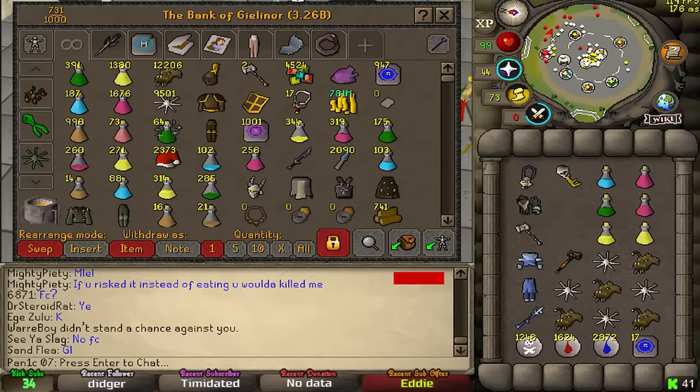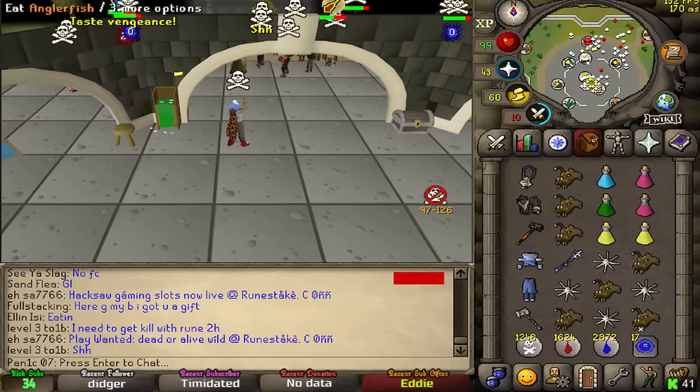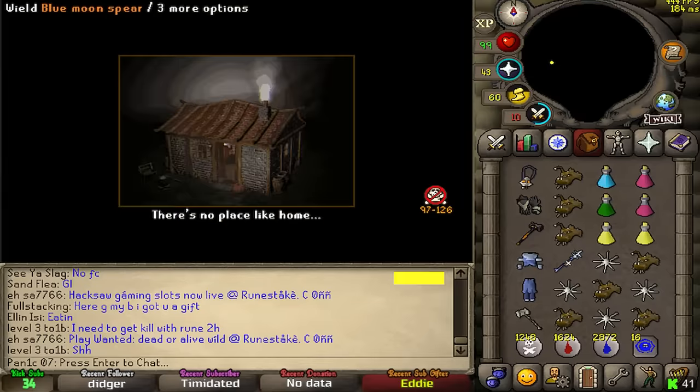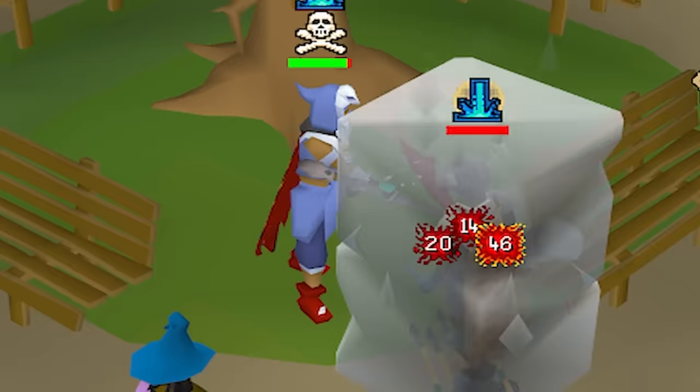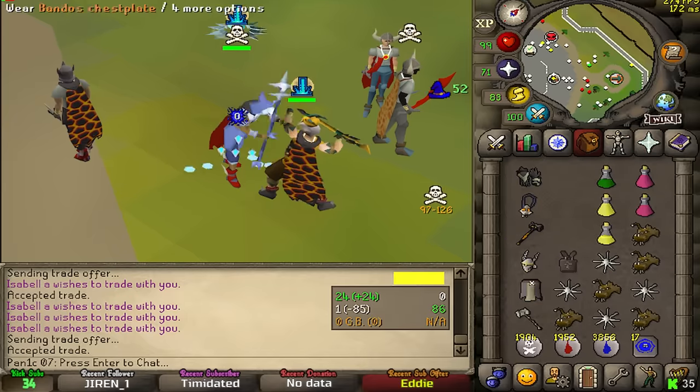I can't believe it worked — that was beautiful. We just needed an elder mole at the end of that and it would have topped it off. It just looks like you slapped him with a mole. I think this animation overrides the gmole animation.